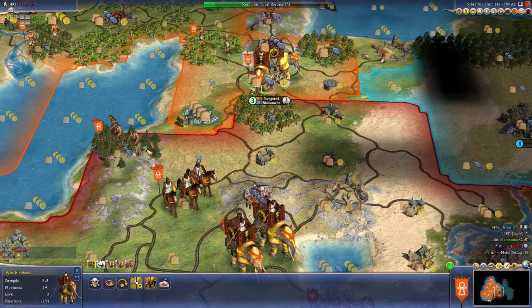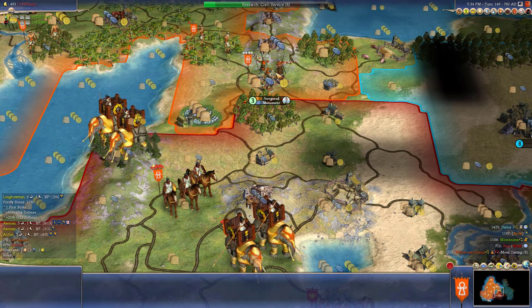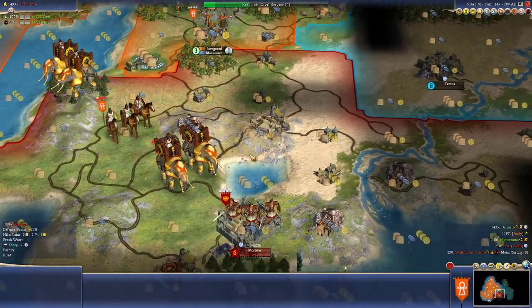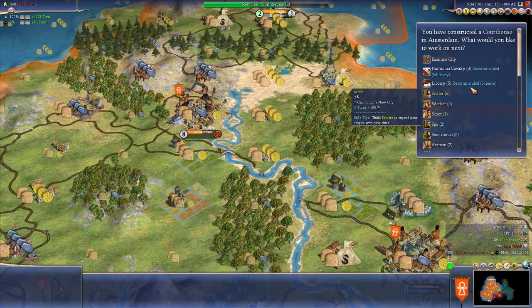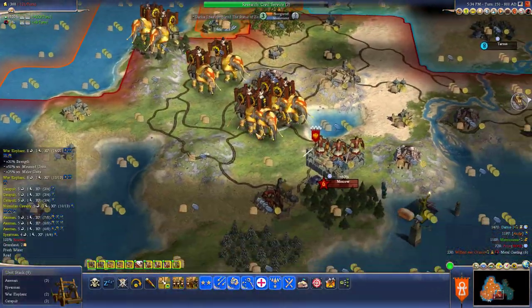Let's get some more guys. Let's get our elephant here on the move. We got two axemen and an archer and a longbowman - that should be plenty of defense. Plus we're getting our fortify bonus. We got a longbowman with protection - he should be good. Alright, Moscow. Start doing some libraries, we need to get educated.